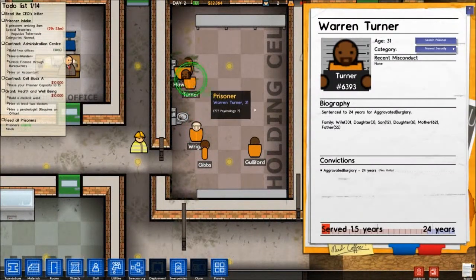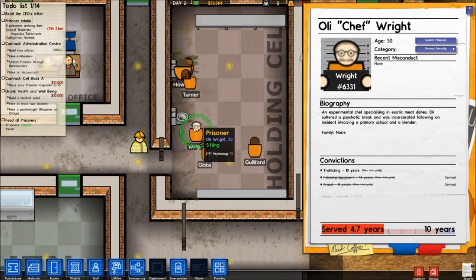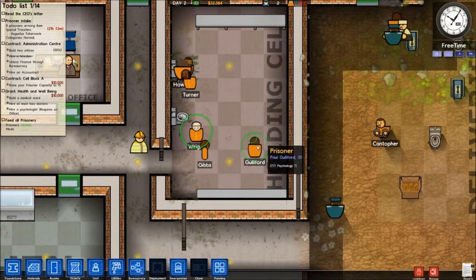If you pause and click on them you can see — it's just a normal prisoner, not one of the submitted ones. Here's one — Experimental Chef. Gotta keep him away from the kitchen. Following a decent incident involving a primary school with a blender. I don't like that — he looks kind of creeper-ish.